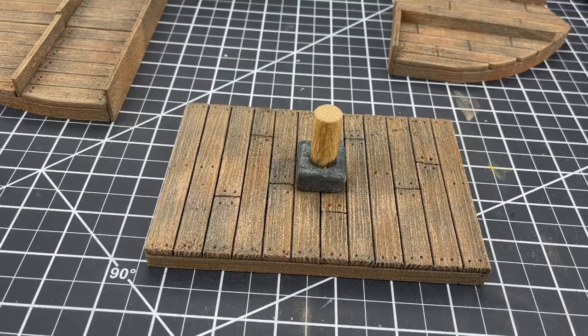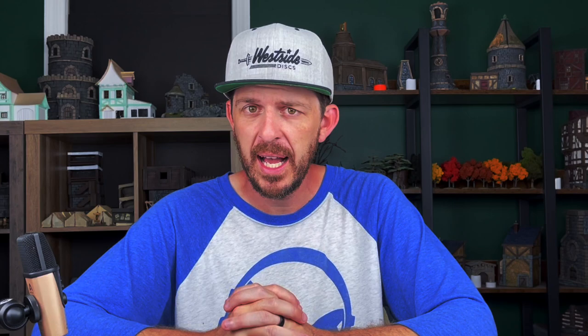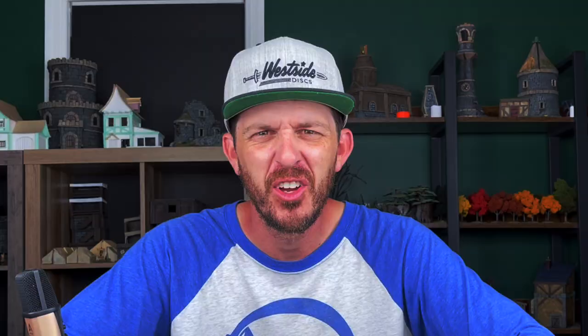For the mast base, I painted it to look like worn metal with just a silver metallic paint and then a black wash over it. Then I painted the wooden mast with my favorite speed paint — which I cannot remember the name of at this exact moment, but it is on screen. Sand Gollum. Sand Gollum is the one I've been really enjoying lately for all of my actual painting of wood color. Really love it.